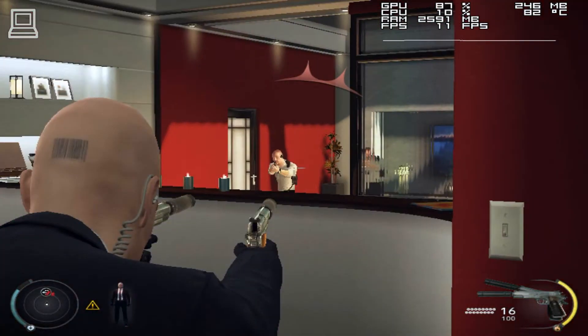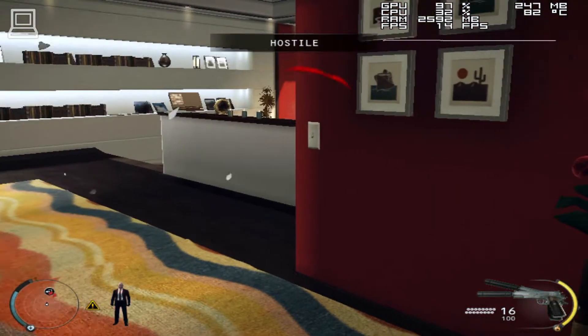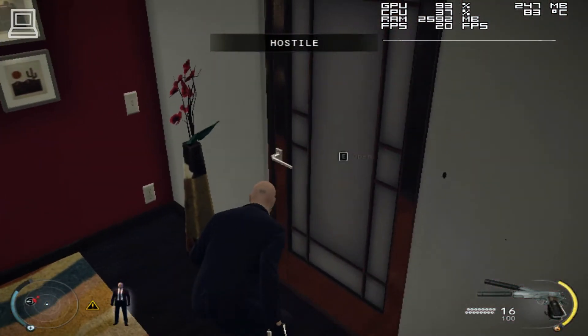You are being arrested. Do not run. Instead, fake surrender or calmly walk to a secluded area, then deal with your enemy.